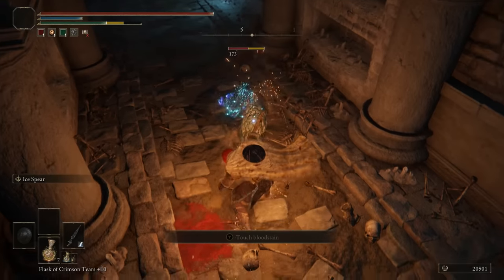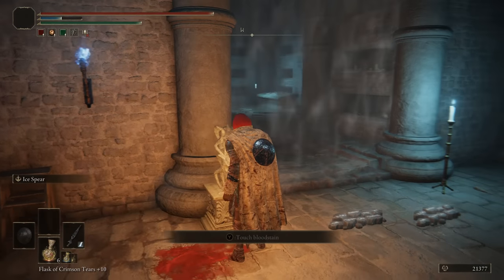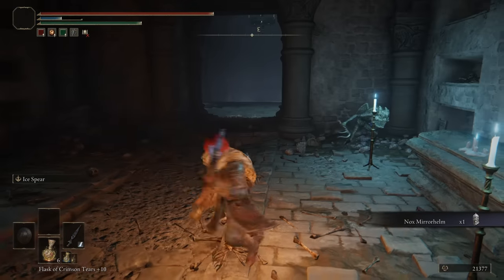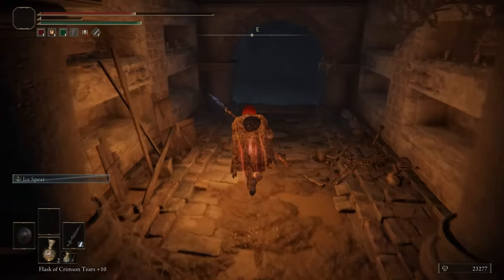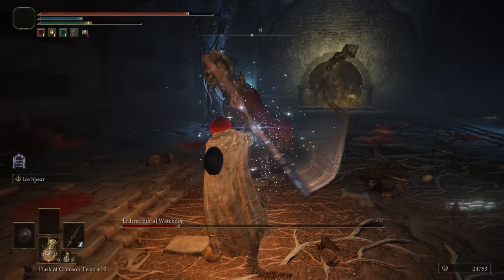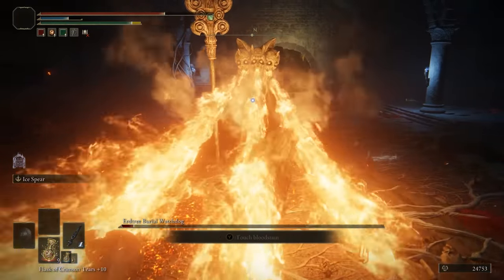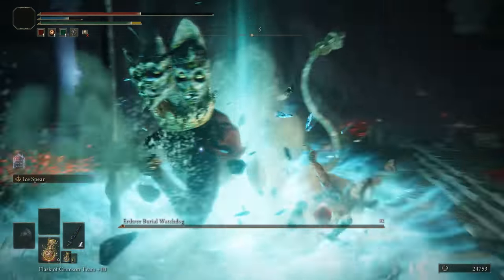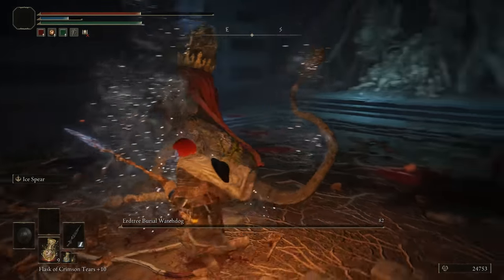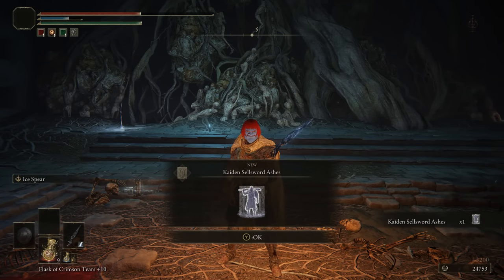The Cliffbottom Catacombs are in Liurnia. By now you know what to expect — the usual ambushes and traps. There's a Stonesword Key door with a helmet reward. It's a very long dungeon and I found myself just running around with nothing really happening. The boss is a different version of the catacomb boss imbued with magic, adding maybe two extra attacks. Your reward is the Kaiden Sellsword Ashes, but we've had better ashes rewards back in Limgrave. Not really a bad dungeon but why bother. 4 out of 10.